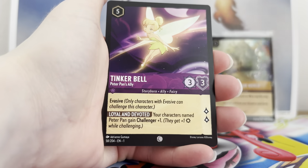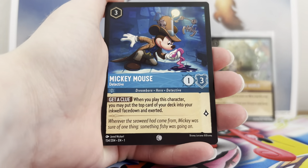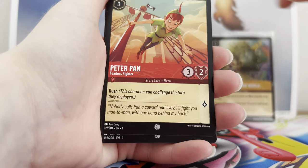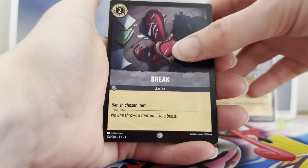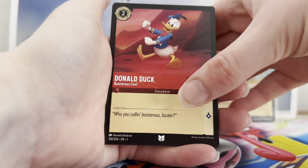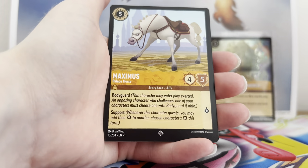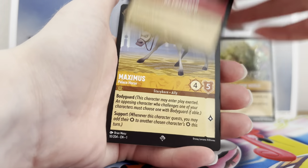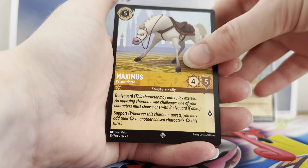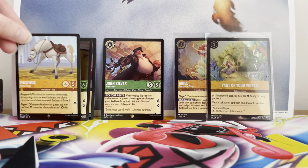Next pack: Timon, Tink, Peter, Mickey, Ruby Peter Pan, Break, Ransack, Donald Duck, Elsa, Be Prepared, a Maximus super, and a foil. We'll put that over with our super rares as well.